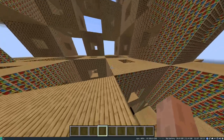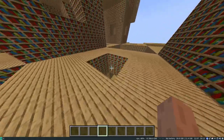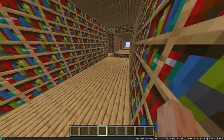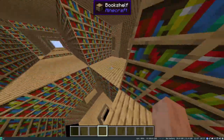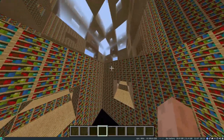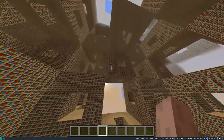The L-Space is a giant Menger Sponge of bookcases. You're just walking along here, and you can get to bigger areas, which can lead to even bigger areas, and it just goes like that forever.